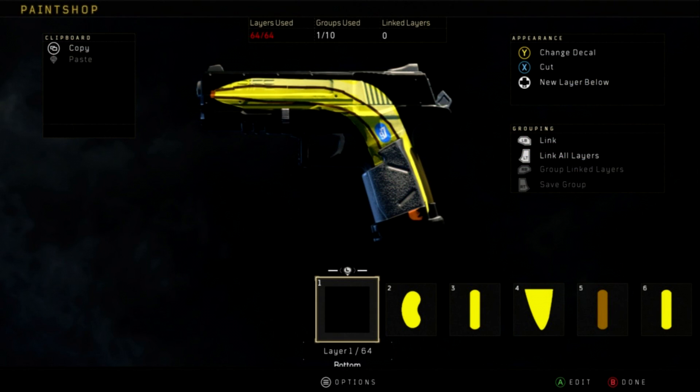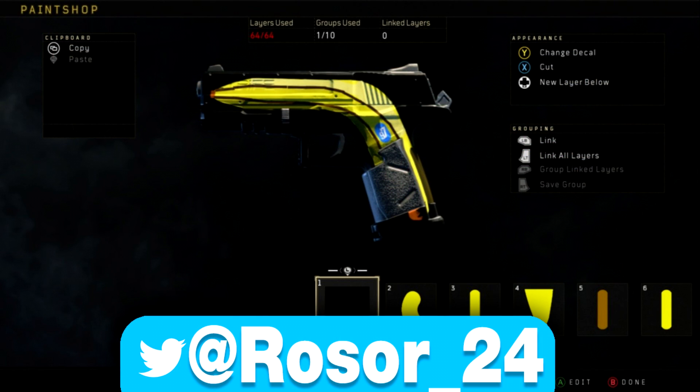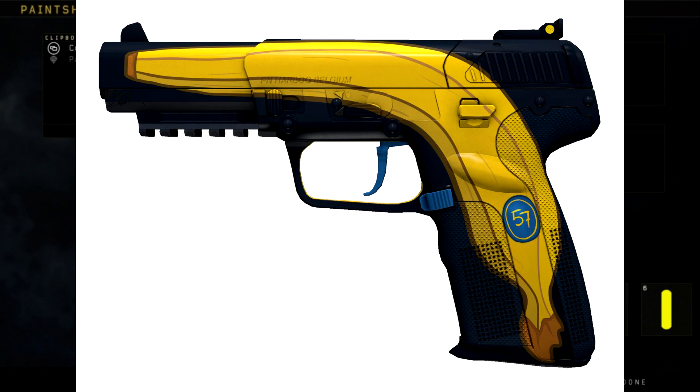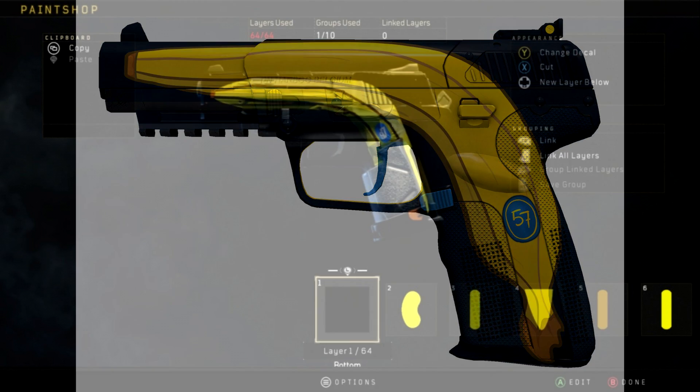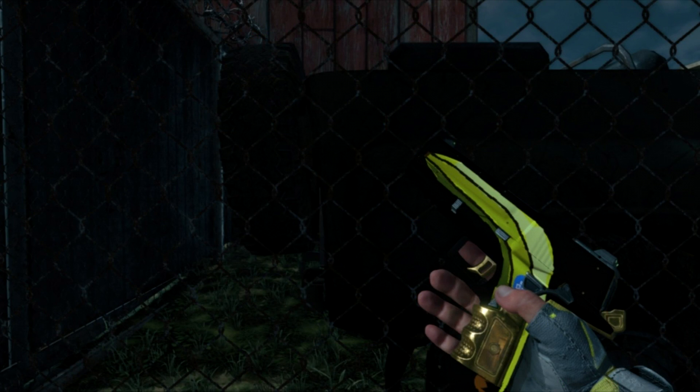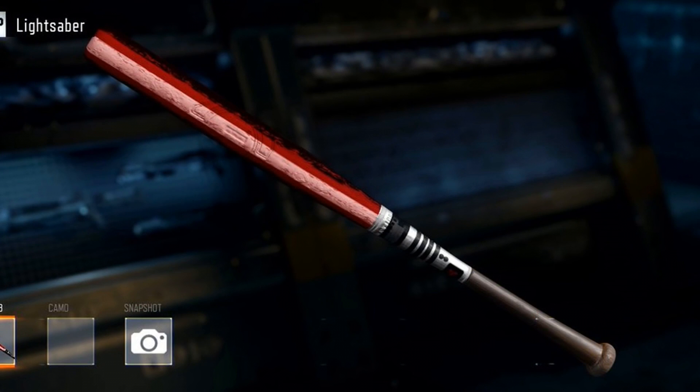Up next at number 5, that halfway point, we've got one sent in by Roser24 on Twitter. This is a recreation of a skin from CS:GO called Monkey Business. Obviously, this is a banana, and the best part of this paint job is that if you're in a dark room playing multiplayer, it doesn't look like you're holding a pistol — it looks like you're holding a banana. I always love to see paint jobs where you take a weapon and make it look like something else altogether. We saw this a lot in Black Ops 3, for example, someone taking the baseball bat and making it look like a lightsaber.